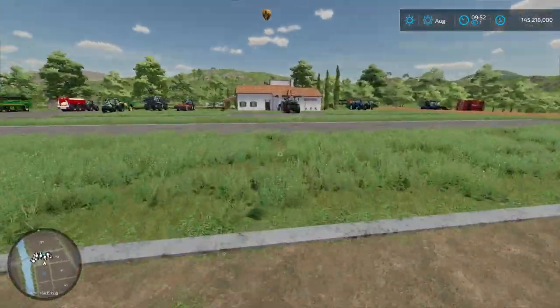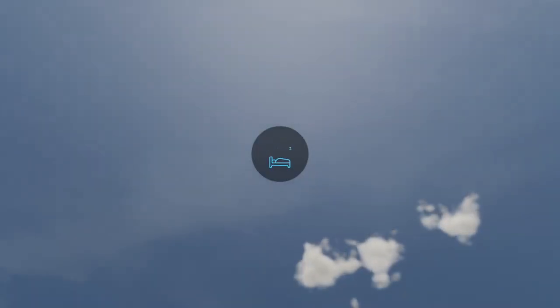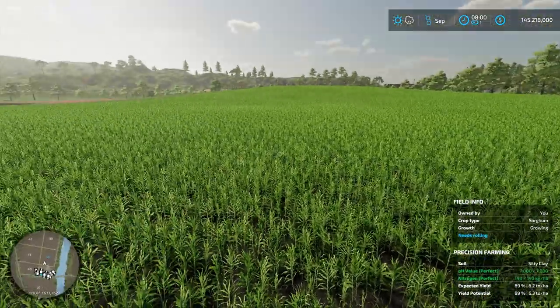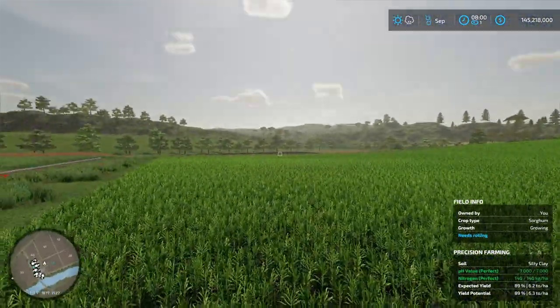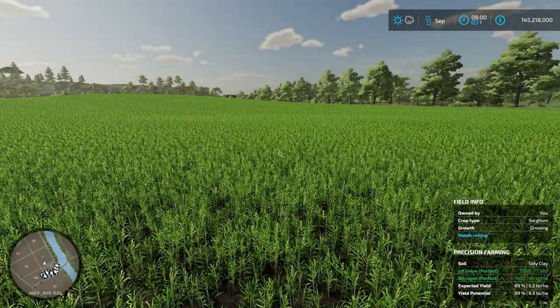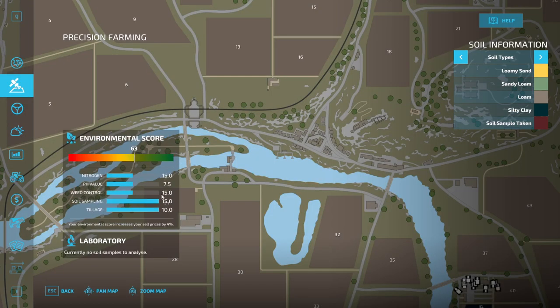For the last step, we need to advance a day. As you can see, the crop is seeded, but there's something missing here — there's no weeds, because you plowed. You don't have any weeds. That causes a little problem though. How are you going to get this weed control bonus up if you don't get any weeds? If you don't have to spray for weeds, you should just get it, right? But you don't. We've got to get that or we're not going to get the perfect 100.